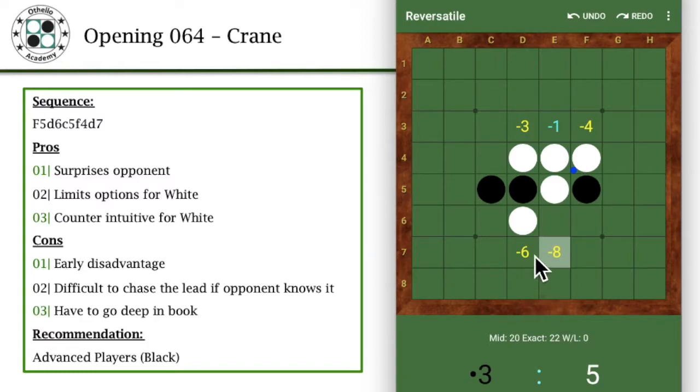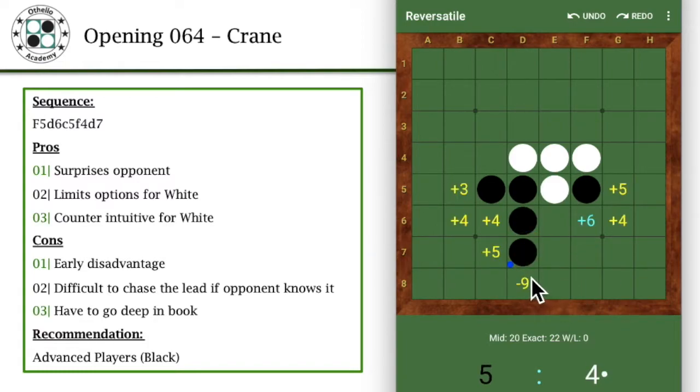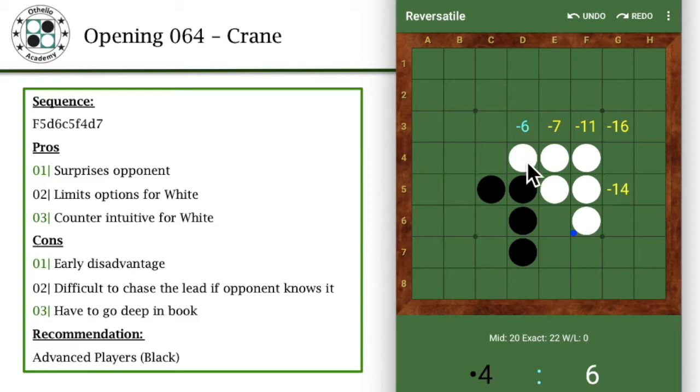So let's go back to D7, which basically kick starts the Crane opening. The special thing about the Crane opening is that it's fairly counterintuitive to play against. Assuming white were to continue with the best move here to form a compact shape, you would then play D3. This is kind of like a standard sequence, and thereafter it's fairly difficult for white to keep up with how the opening progresses.